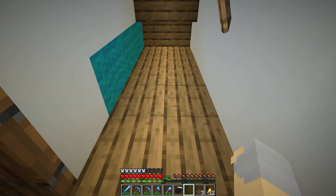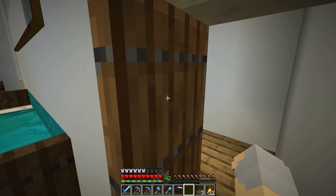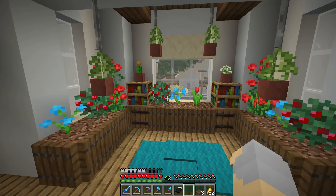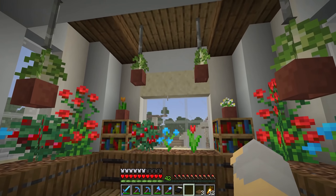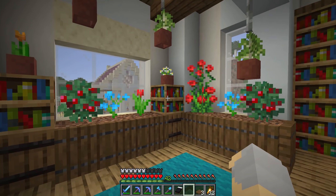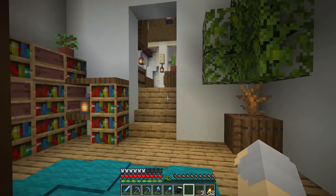This may be a basement entrance if I decide to put a basement in this house. This would be the ideal place to put it, and if not, this can be storage or a closet under the stairs - Harry Potter can live in there or something. Over here, we've got a little sort of indoor plant area, like a sunroom I guess would be the modern-day equivalent. Just a lot of plants and greenery, got some hanging plants, just to sort of liven things up.